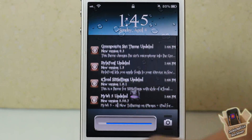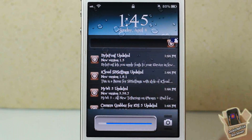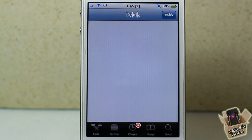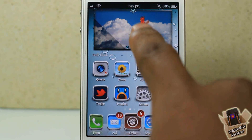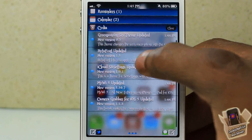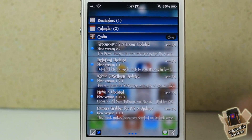You guys can see right here it's telling me what I have to update in Cydia. If I slide on it, it's going to open up in Cydia to that package that needs updating. As you guys can see, it's the GreenPois0n Siri team. That's basically what it does. It also lets you view it inside the notification center — as you guys can see, there it is in my notification center.